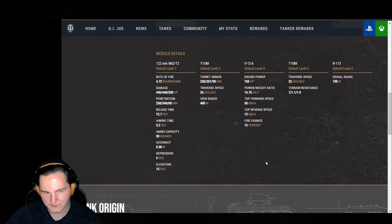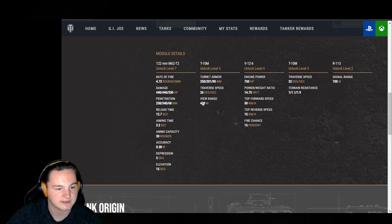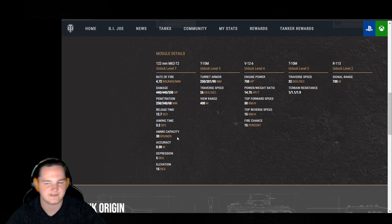Jumping further into it, you've got a 4.72 rounds per minute. You can actually get this to 6 rounds a minute — you can get your reload time down to 10 seconds on the dot if you're running basically everything except a gun rammer. I do not run a gun rammer on my T-10; I actually like to rock it with vertical stabilizers. Base reload time is 12.7, aiming time 3.2, and 30 rounds of ammo capacity.